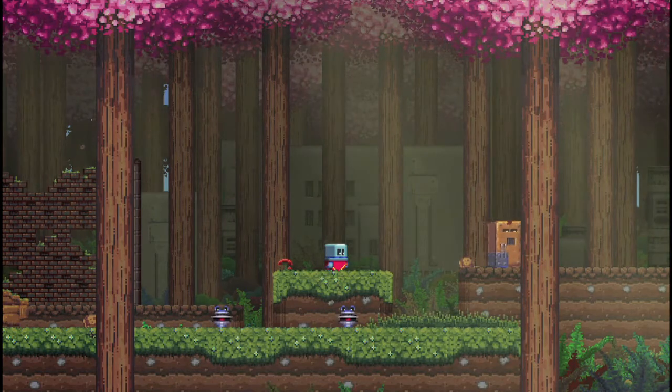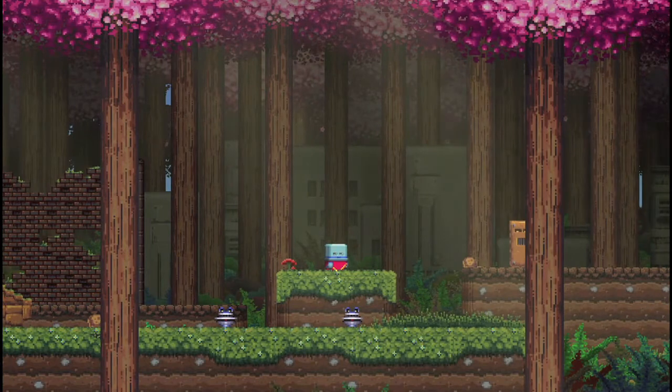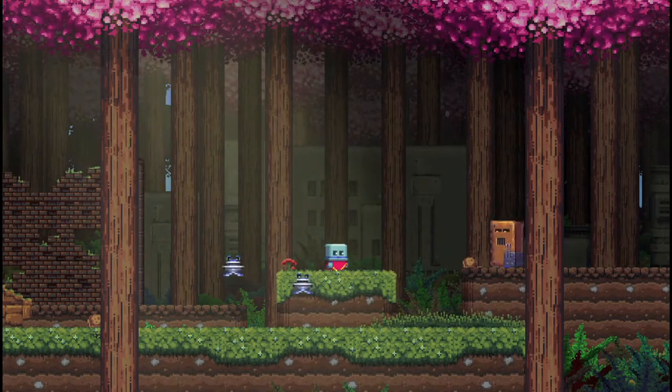So here's our protagonist, a little blue robot that wakes up in an overgrown world. It wakes up wearing a large red garment, a curious link to the past, and so, with little else significant about it, the local inhabitants call it Poncho.